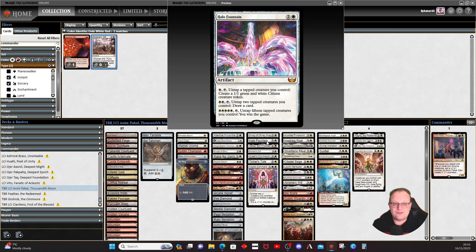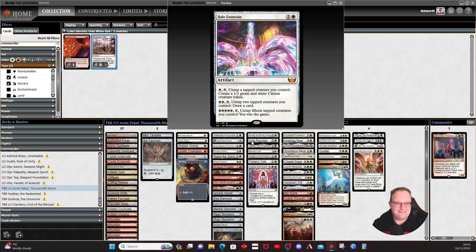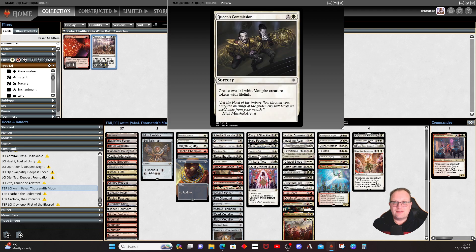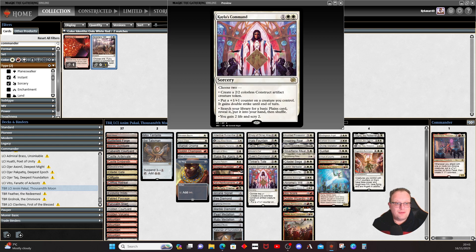Halo Fountain is here because I like it — another way of doing things, and if you can untap two tapped creatures you control you can draw a card. You can untap your two gnomes and draw a card, or if you're lucky enough to have fifteen gnomes tapped and attacking with five white mana available, you could win the game. Heliod gives some lifelink and plus one/plus one counters. Master's Call gives instant-speed artifact creature tokens as blockers. Queen's Commission gives vampires with lifelink. Tinker's Tote from Lost Caverns gives artifact gnome tokens and you can stack it to gain three life.